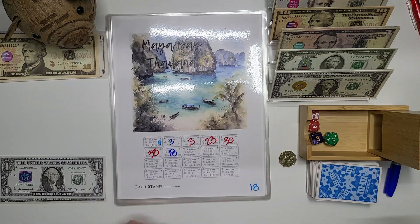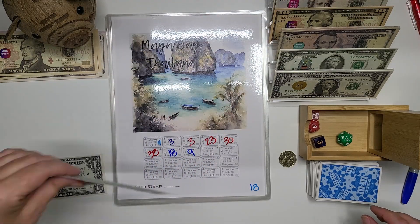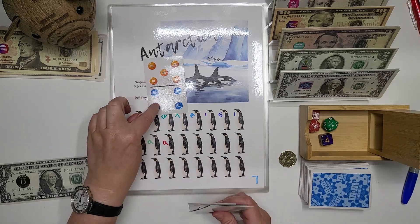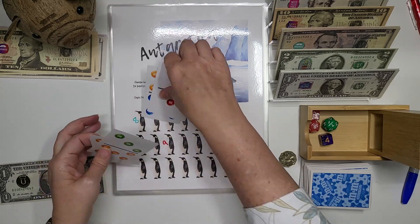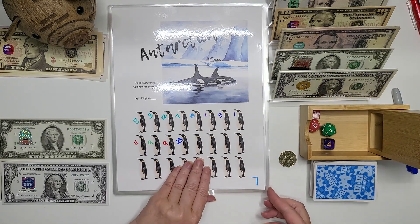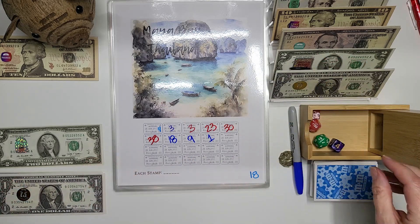Next: 18 — Maya Bay, Thailand again. We're going to do a nine on this one. I'm going to put in a $10 and take back one. Next: seven — that's Antarctica. We're going to draw four colors: five and four is nine, plus one is ten, then twenty. Then back to 18 — Maya Bay, Thailand again — and we roll the 20-sided die: it's a one. Woohoo, big spender! One on that one.